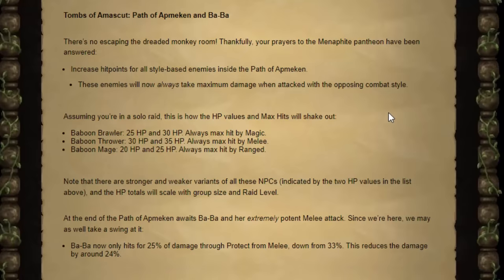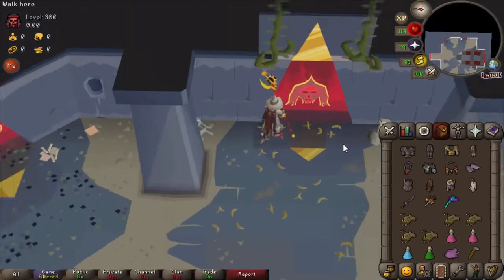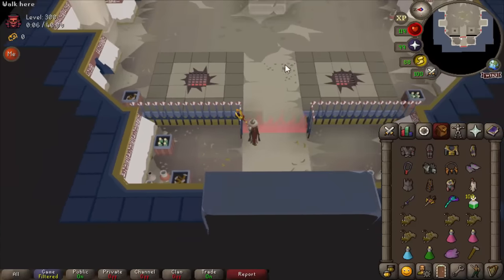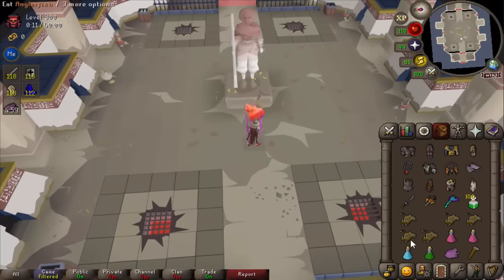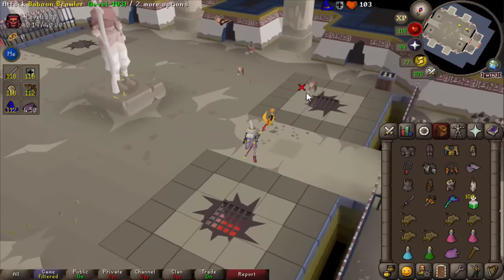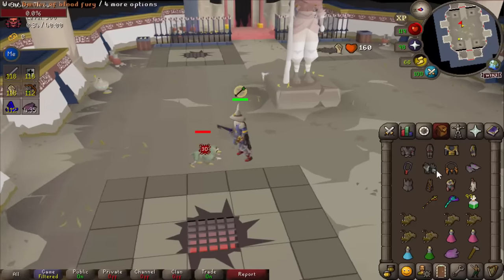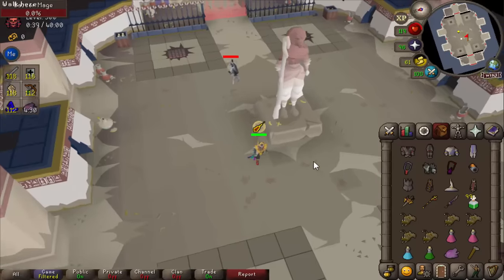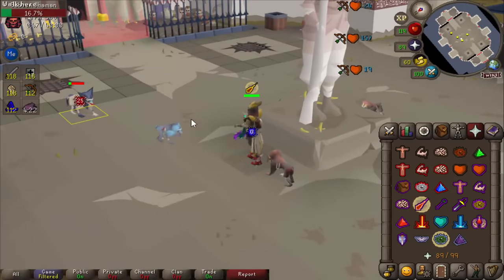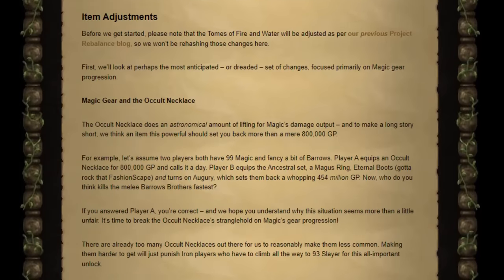They're changing the Monkey Room in TOA again. I do think it doesn't fit with the other puzzle rooms — it's a combat room that feels out of place — but the changes are actually good. You now max hit every monkey associated with a particular combat style, similar to how Leagues worked. Testing it on beta: with melee I'm bopping the ranger for max hits, and with Shadow I'm maxing every time. One caveat is that the Baboon Shamans are typeless so you still don't max on those, but overall this room should feel much smoother.